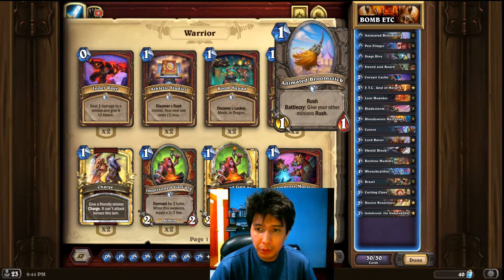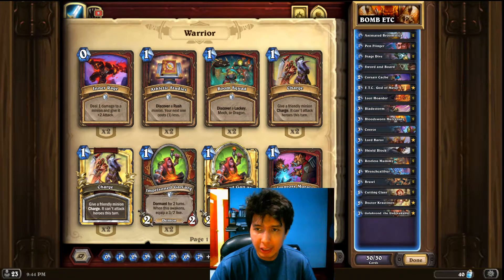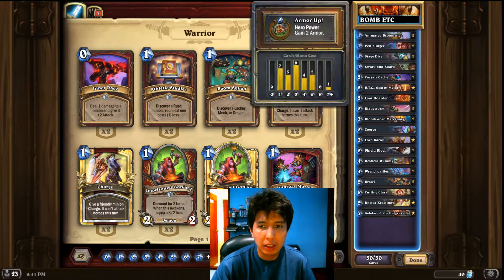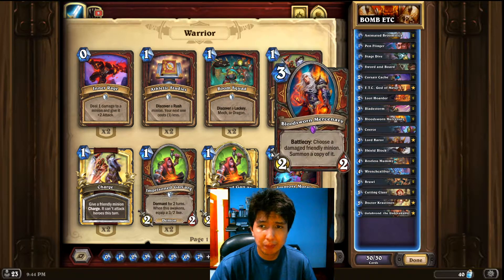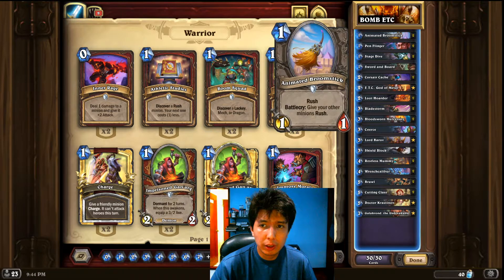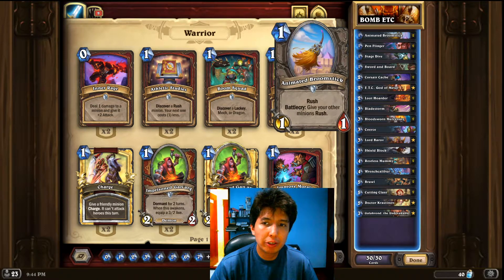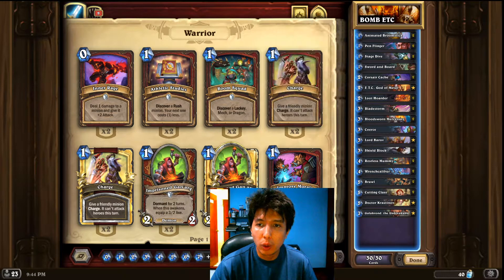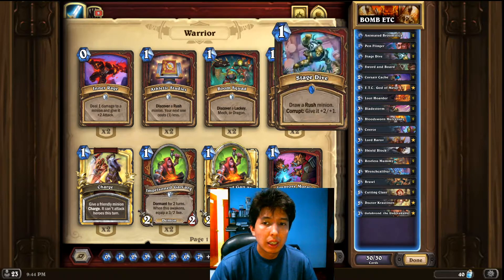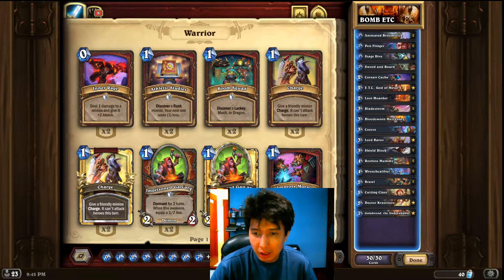I have two Restless Mummy, so that makes four rush minions, and Krasanov is five — so most likely your Stage Dive won't be a dead card. I also have some Loot Hoarders for an early turn; in some cases I do Loot Hoarder into Animated Broomstick just to draw a card. For the combo, all you need is one each of Broomstick and Flinger, ETC God of Metal, and two Bloodsworn Mercenary, as you've seen in the past few seconds.